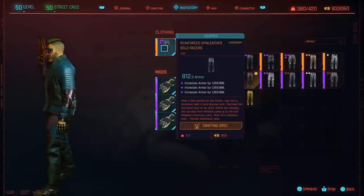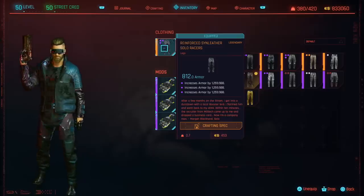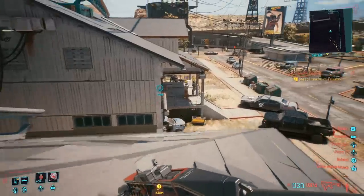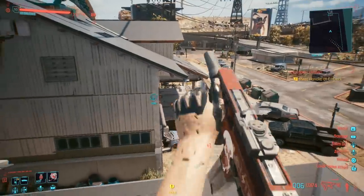Totally reload your save file until you get the version with three mod slots — it's possible for it to spawn that way, and it makes a huge difference versus two mod slots. Even one extra mod slot makes a significant difference if you want to fully maximize your build. This brings us to the final piece of the set: the Steel Solo Boots, which were actually covered in a video a couple of weeks ago, so if you already got those boots, just skip ahead.